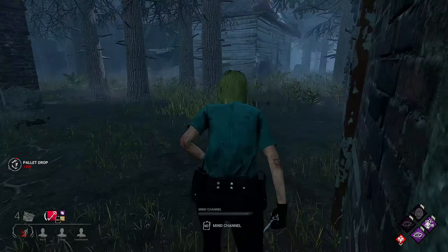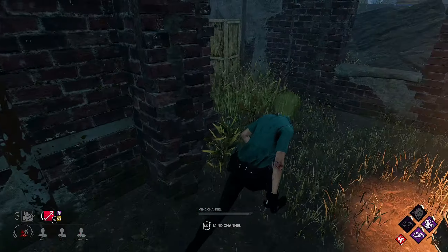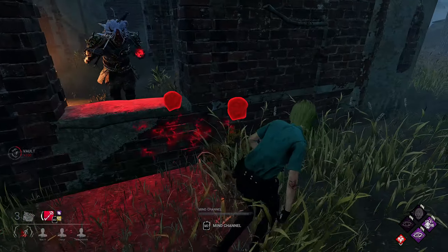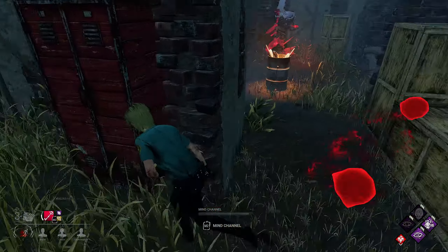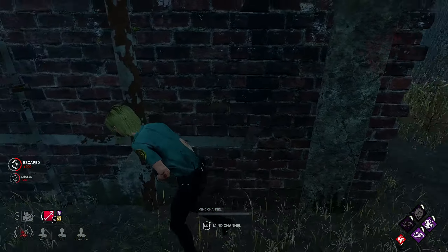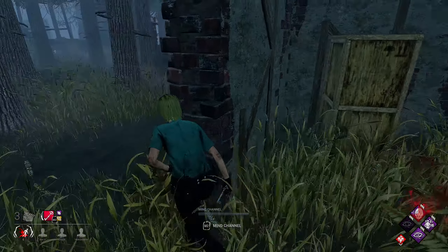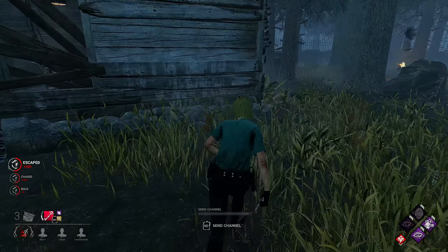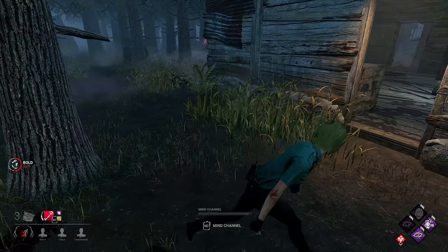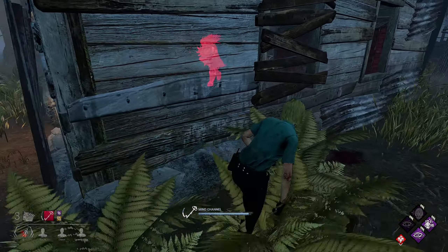I know my teammate was doing the gen over there. Alright, he's gonna double back. Nope, he's gonna vault the window. Pretty awkward — I missed the window because I'm an idiot. Got that this time. Window's blocked. We're gonna run away from there now and run for this pallet. We should be able to make this pallet. I'm gonna drop that early. Double backing. He's gonna bloodlust me at this.